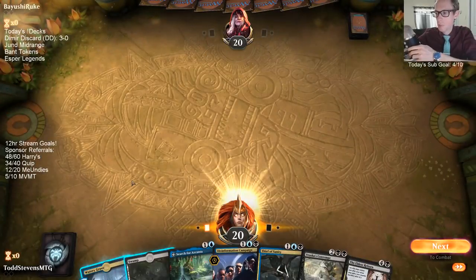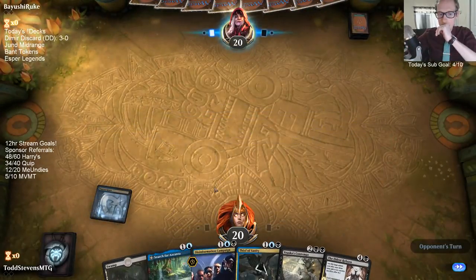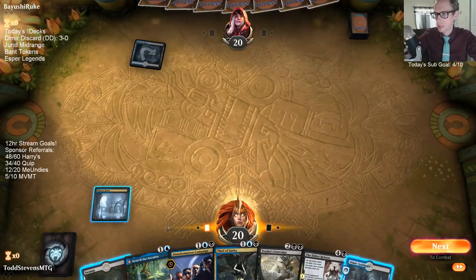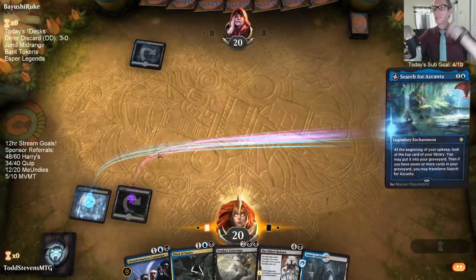Azcanta can help us hit our land drops for our awesome three drops. Dimir Guildgate. Still playing this — hoping to see a land in one of the top two.